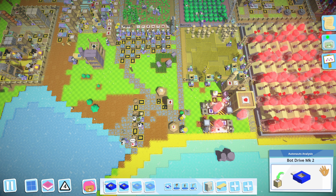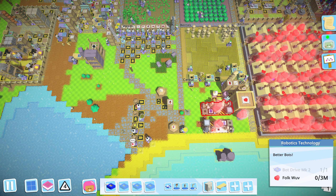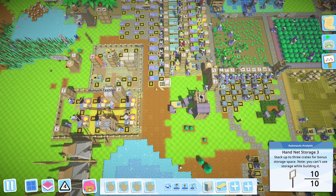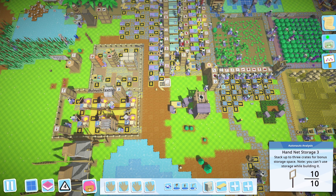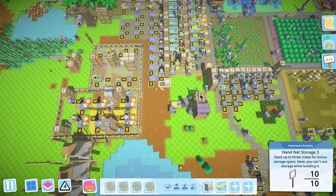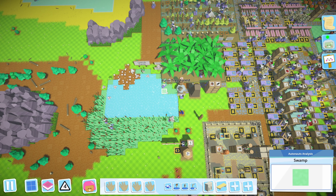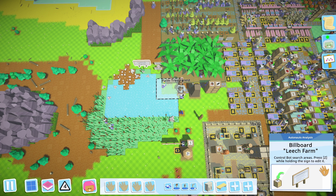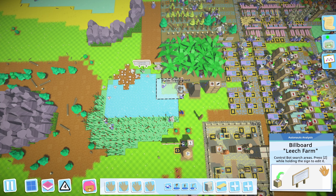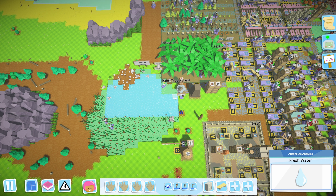What I did since the last episode is I crafted these two bot drive mark 2 parts that I can place into these two research stations. I reduced the size of the hand net storage down to just one crate - I really don't need three crates for it, it's not going to be that high a demand tool. I created some more swamp for the leech farm and made a leech farm sign. They're kind of stepping on the toes of the water collectors, but there's only the one water collector needing to collect from that one square, so not really.